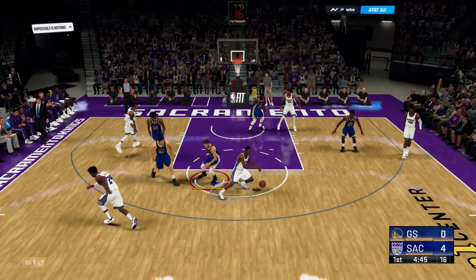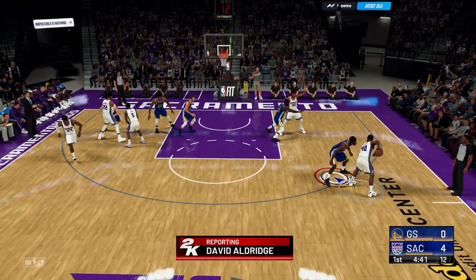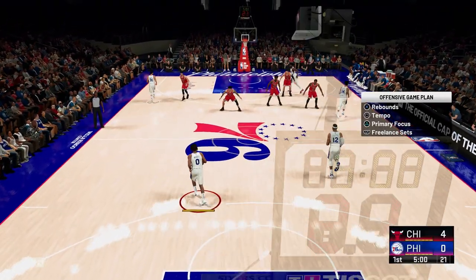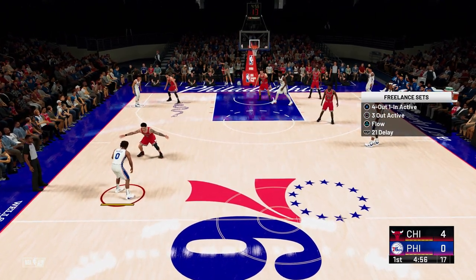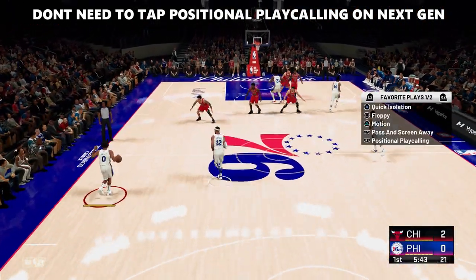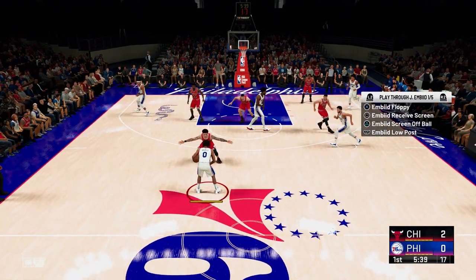Having a nice set of plays to go to when you need it most can help calm your nerves in tense situations and raise your win percentage while you're improving on other parts of your game. Hitting right on the d-pad in-game and then freelances gives you access to your four freelances to choose from, where you can select which four you want in your coach settings. Hitting LB or L1 on your controller, then the last option — positional play calling — and then the player's corresponding button gives you access to a slew of plays designed to get that specific player open.